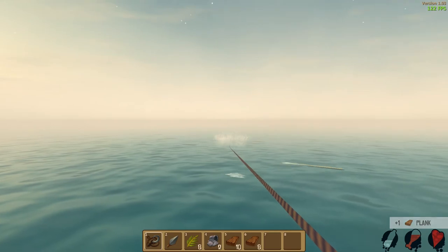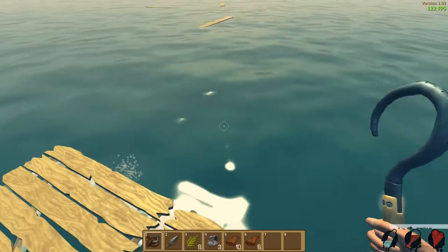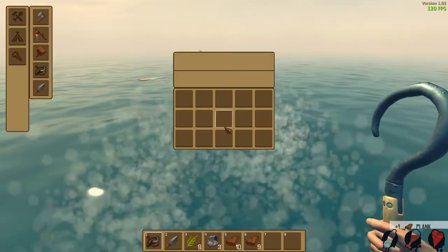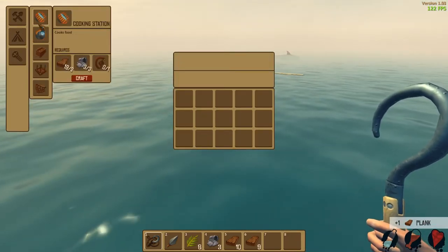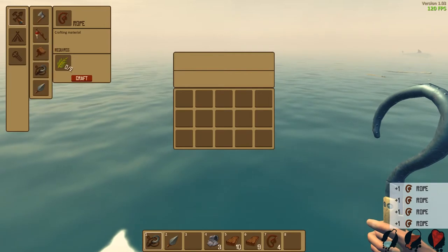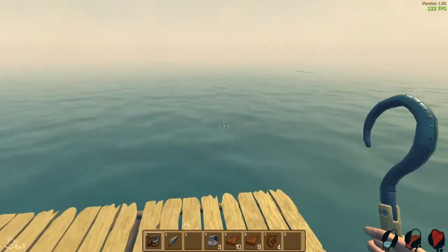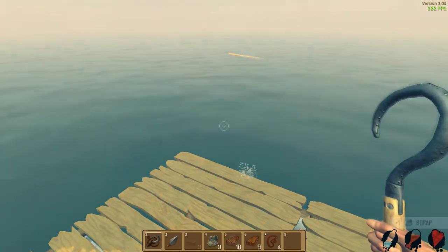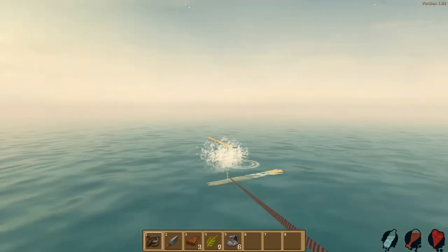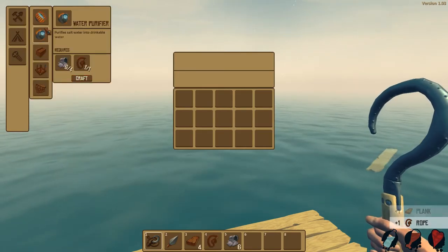Our water looks low so we gotta figure out how to make some water — that's gonna be important. Good throw! We're trying to figure out how to make water. I did see a water purifier in the cooking station menu. We need four scrap and some rope — let's make some more rope. We need one more scrap to make a water purifier, and also we need to make a tin can which requires scrap. We need serious scrap.